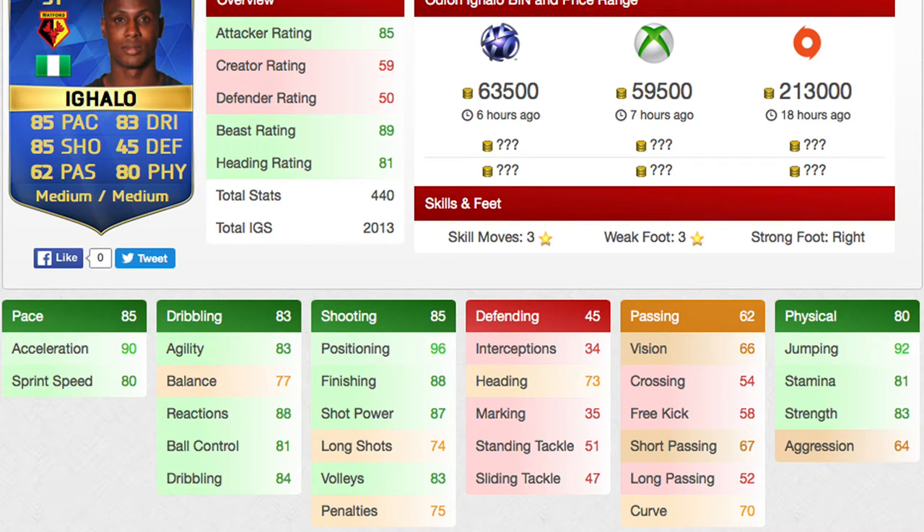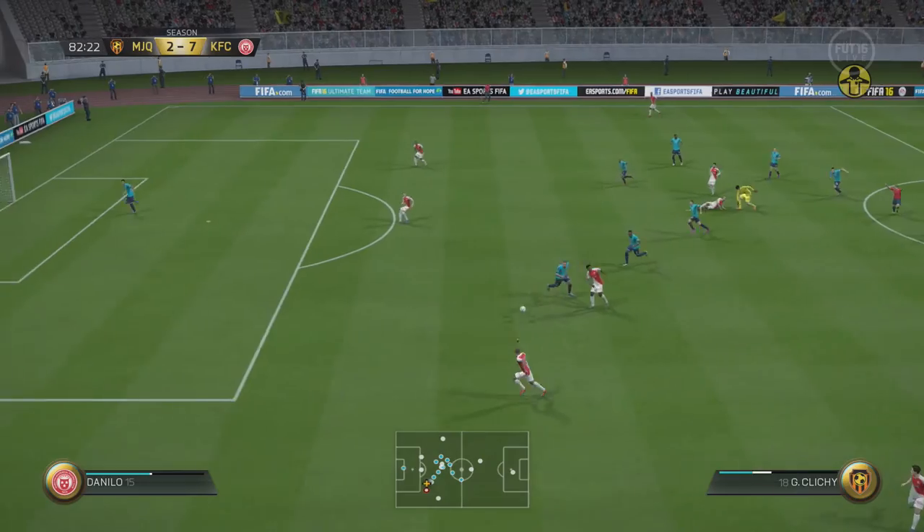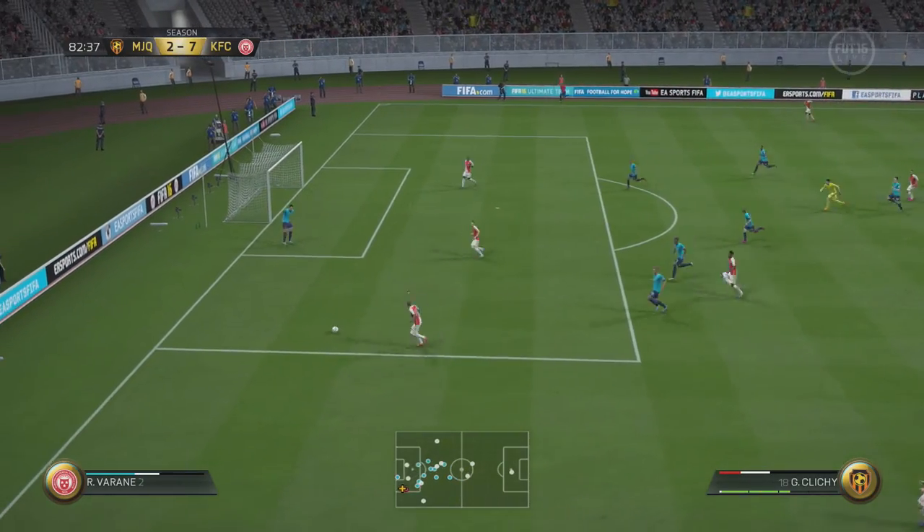He's got 66 vision which isn't the best, and 67 short passing which is also not the best. But he's also got 92 jumping and 81 stamina, along with that 83 strength. His strength is very, very useful in game — he can just drive past players and shoulder barge them out of the way. You'll see a few clips of him doing that sort of thing.